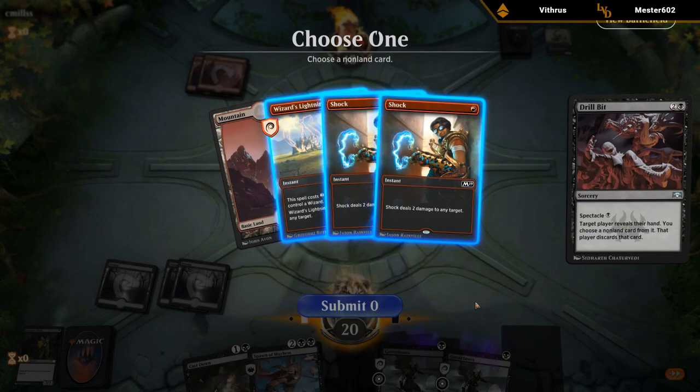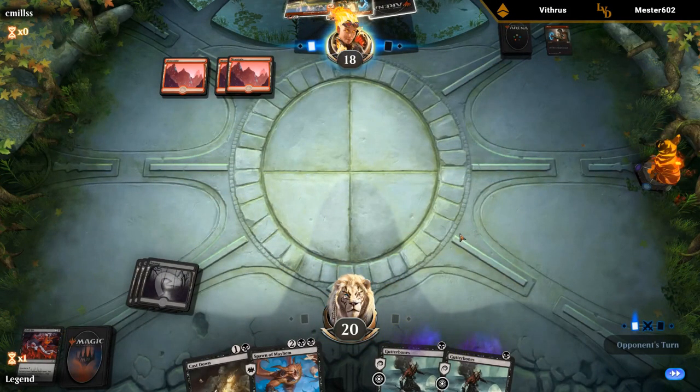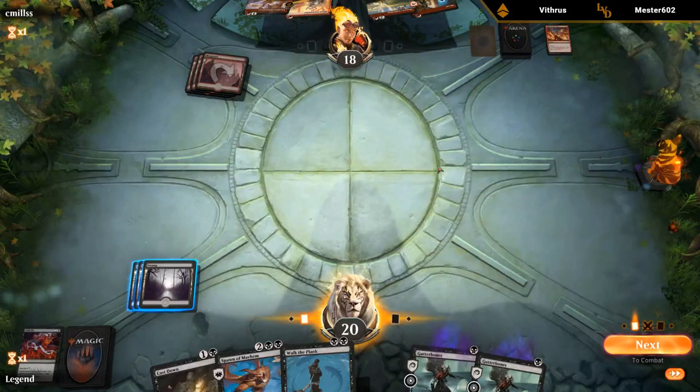All the burn spells are out of their hand. They can double Shock to kill Spawn of Mayhem, or use Wizard's Lightning plus Shock for four mana. It could actually be better to take the Shock over the Wizard's Lightning even though Lightning deals one more damage — though if they had a Wizard it would be a different story. Opponent plays Light Up the Stage and finds a Wizard and another Wizard. Lots of Wizards — just got to say go here.